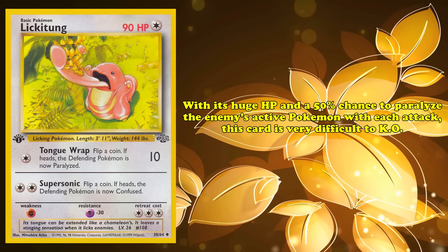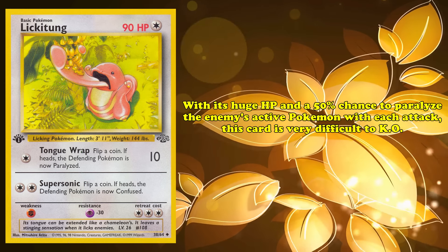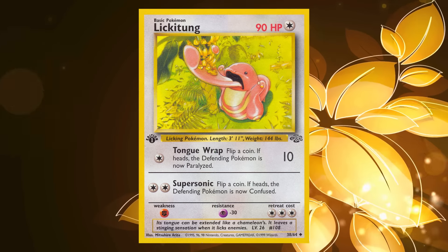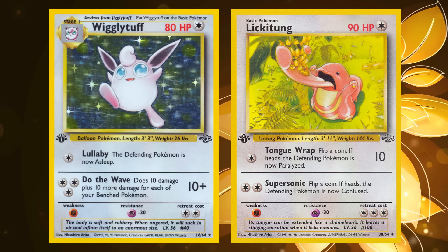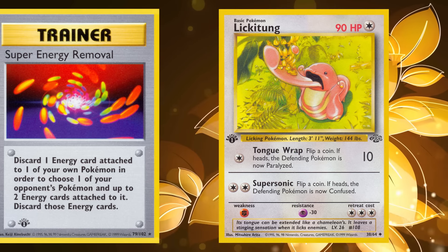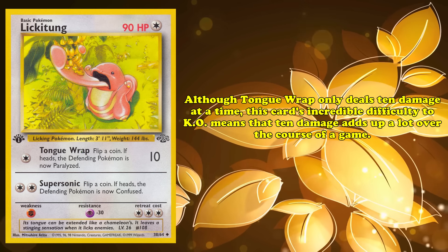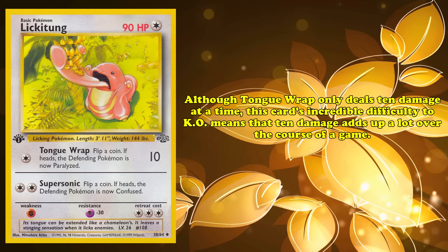With enormous HP and a 50% chance to paralyze your opponent's active Pokémon with each attack, Lickitung is an extremely difficult Pokémon to KO. Hitmonchan's Jab only deals 40 damage with weakness — only a three-hit KO on Lickitung without any other damage modifiers. Lickitung also has the ever-important Psychic Resistance, so Mewtwo can barely damage it. Not even the powerful Wigglytuff can get a one-hit KO, giving the Lickitung player a turn to remove their Energy cards with Super Energy Removal. Even if an opponent got close to knocking out Lickitung, the player could scoop it up back into their hand and promote a fresh, undamaged Lickitung to the active spot.